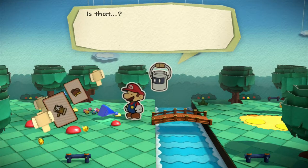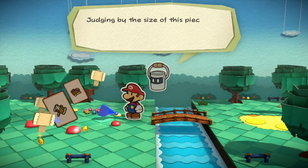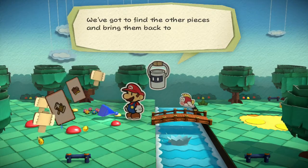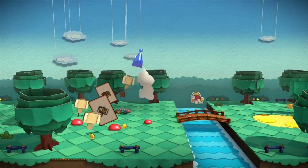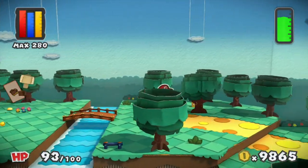They broke the paint star into pieces! Those monsters! Judging by the size of this piece, I'm guessing they broke it into five parts. We've got to find the other pieces and bring them back to the entrance. You got piece one! Yay. Four to go!